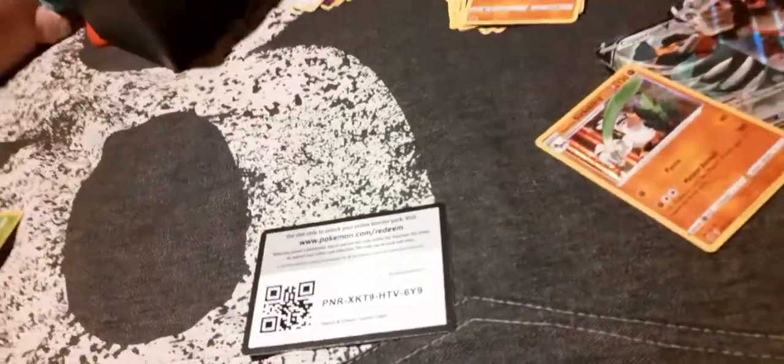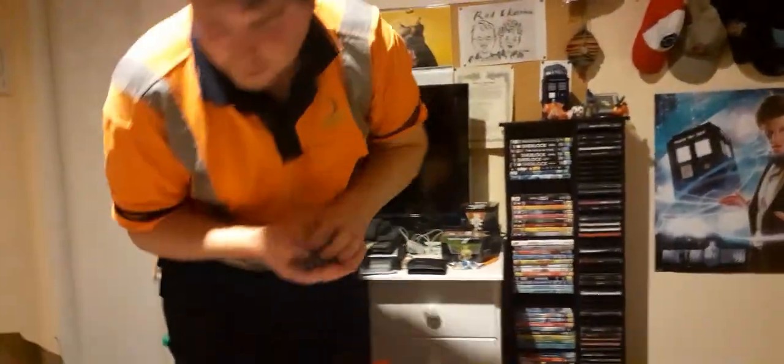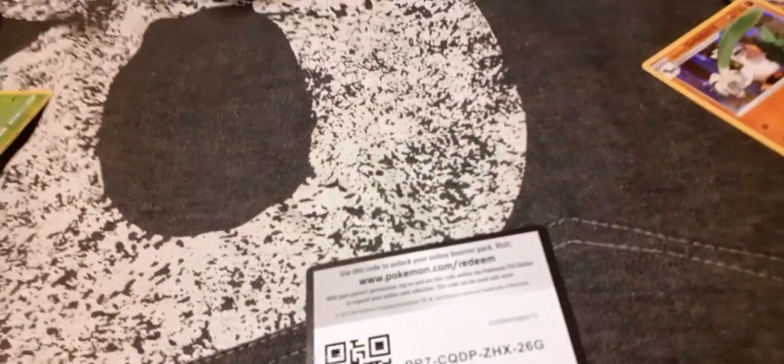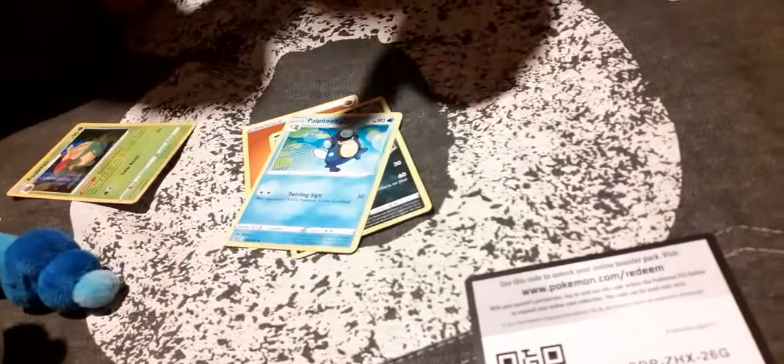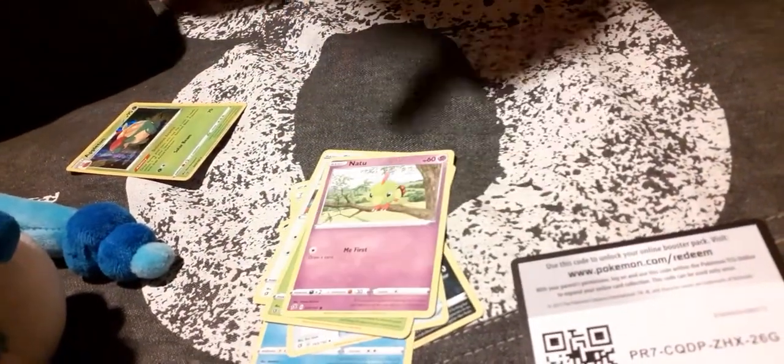Speed this up a little bit — our key is ready so it won't be too long before we go and deal with that. Another Toad. Psychic Energy, Morgrem, Toad, Scoop Up Net, Skwovet, Snom, Natu, Trubbish, Polteageist, Trubbish again, and Abomasnow.